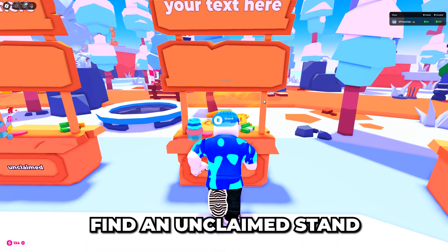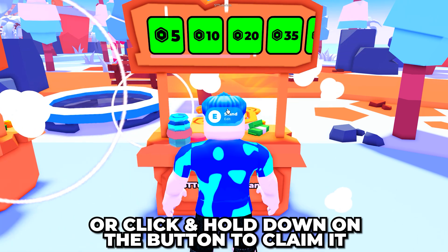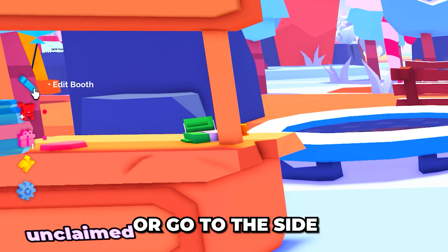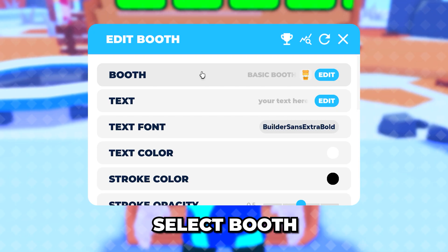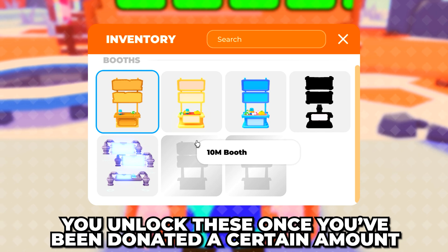Open Roblox and load into Please Donate. Find an unclaimed stand, then hold down E on your keyboard, or click and hold down the button. Click the button again to edit your stand, or go to the side and click the pencil button. Select Booth — here you can see different booths that you can use once you've been donated a set amount.